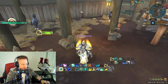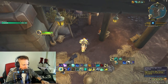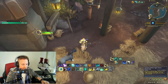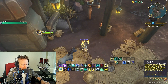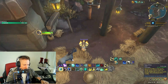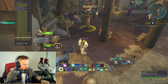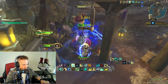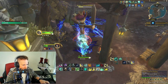Let me show you what this looks like on a target dummy. You start with Chi Burst into Summon the White Tiger Statue — he lasts 30 seconds — then Tiger Palm, Feline Stomp, and then Serenity. You want to be very careful when you press Serenity because you want to be pressing your spenders as soon as it goes off. So: Tiger Palm, Feline Stomp, Serenity — then get into Rising Sun Kick right away.